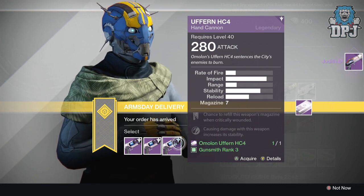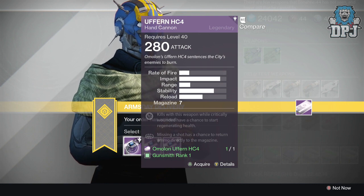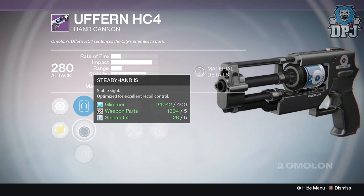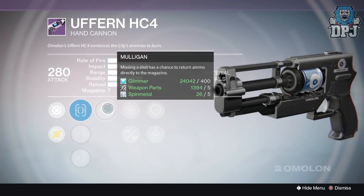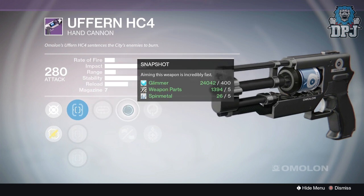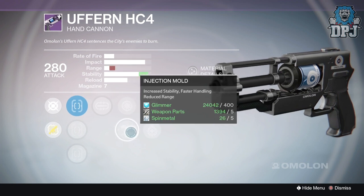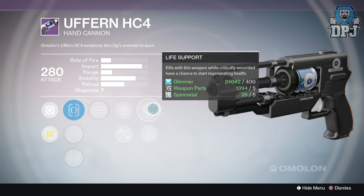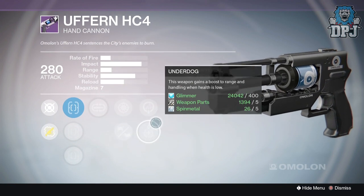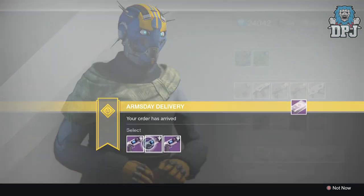Next we have the Ufiend HC4, a Märklin hand cannon — looks pretty badass. The first roll has Truesight, Steady Hand, and Fast Draw sights. We have Mulligan — a chance to return ammo directly to the magazine, which isn't bad — Snapshot, Injection Mode which gives great stability but look at the range drop, Underdog, and Life Support. Not a bad roll — you can mix a lot of that up for different situations.